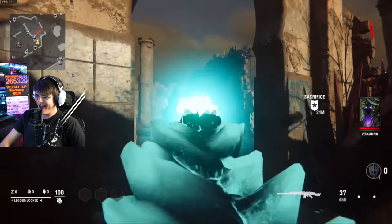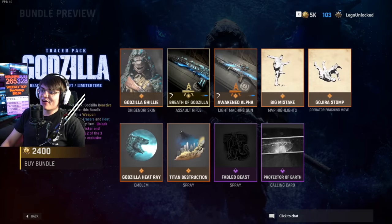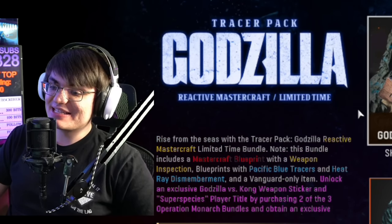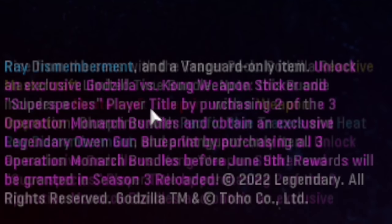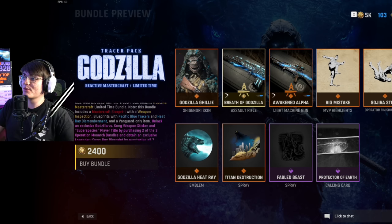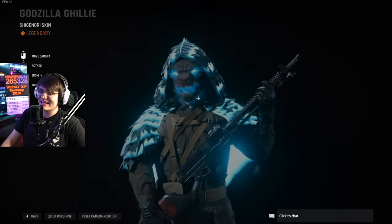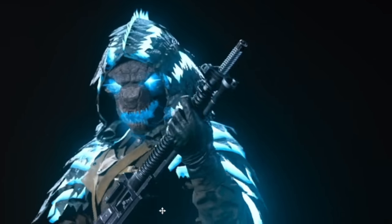The brand new Godzilla bundle is here for Vanguard and Warzone — the tracer pack reactive mastercraft limited time bundle. It features a wall of tech specific blue tracers, heat rate dismemberment effect, and if you buy all three bundles you get a super special blueprint. Right now only the Godzilla bundle is in the game, so let's go over everything in it.